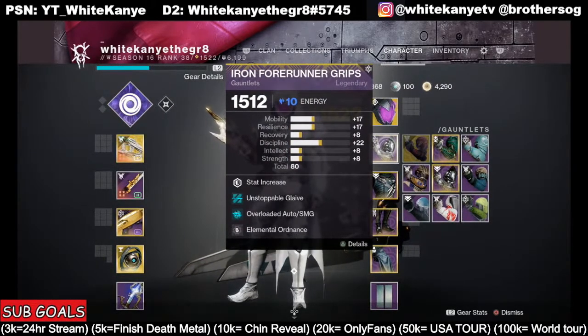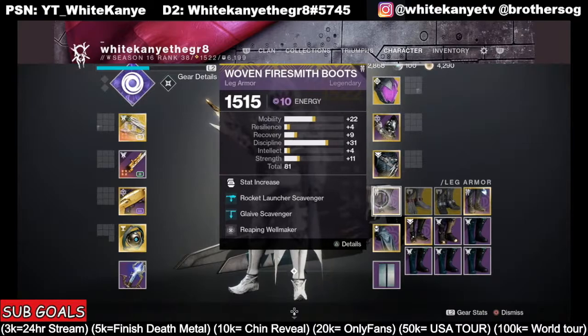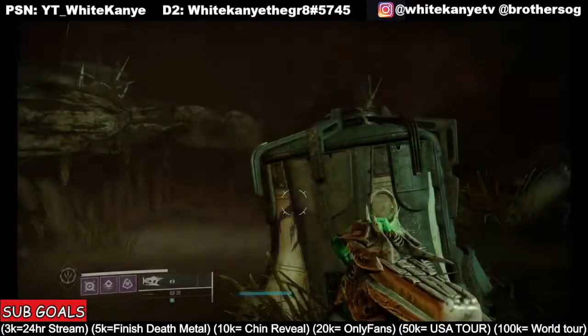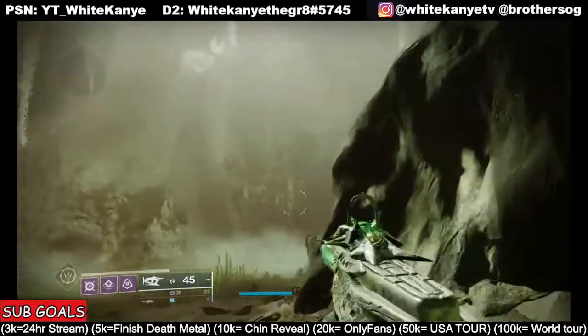And then of course on our arms, we do have Elemental Ordnance — so every time I drop a grenade, there's another well made. And then also down here, we have Repeating Well Maker: every time we activate our class ability, I dodge, and then I kill an enemy, another well drops. So we're always having Volatile Rounds, and I'm literally at all times invisible. I honestly broke the game. Even the Super makes me go invisible, and of course gives us True Sight.